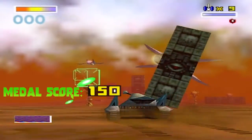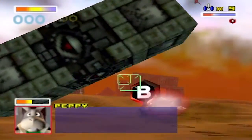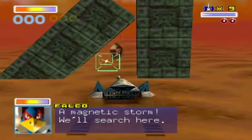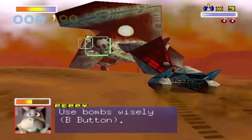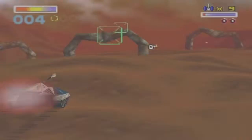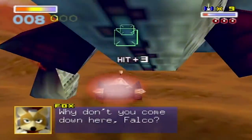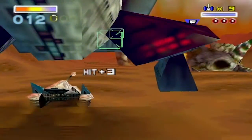Very different from the Arwing. Sorry, Falco. You get a boost and brake like the Arwing, but although it can barrel roll, it doesn't reflect enemy fire — it just moves out of harm's way. And unlike the Arwing, the Landmaster can hover for a set amount of time, depending on how much usage you have in the G-Diffuser meter.